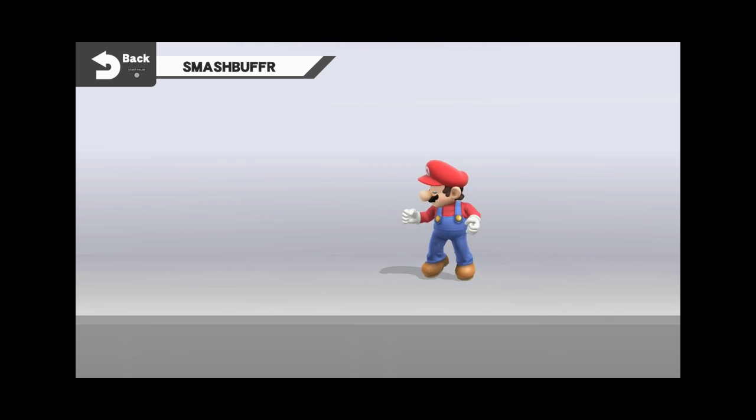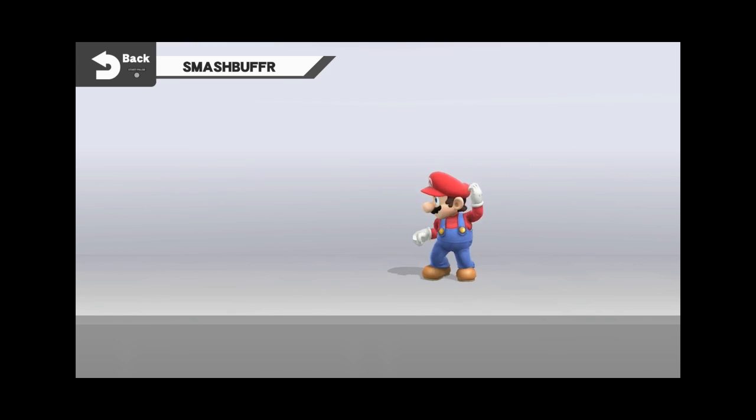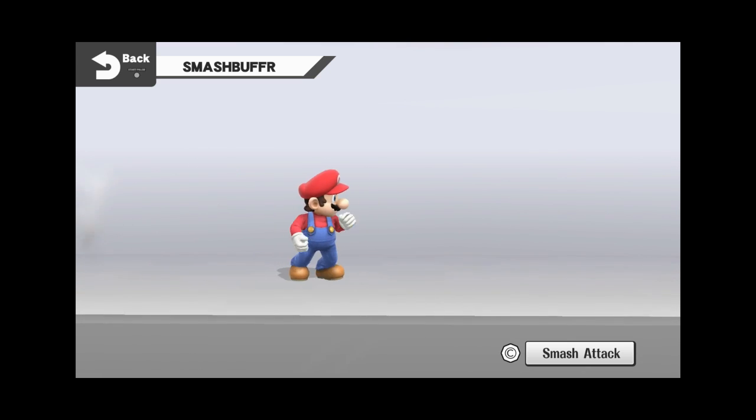With attack and special move both buffered, the smash stick no longer gives us an attack. If I press it up, nothing happens; if I press it down, he just goes down and comes right back up. This is the key to how the smash stick works in buffer mode: hold it down and the character comes right back up. The smash stick puts one directional input in and then turns off — and at the same time turns off your left stick.